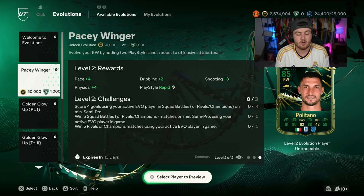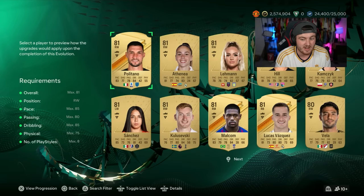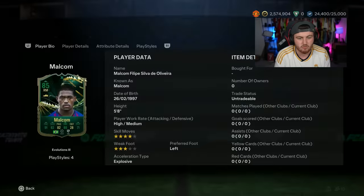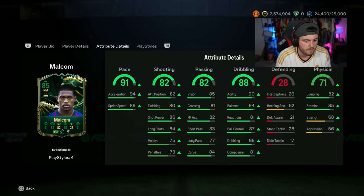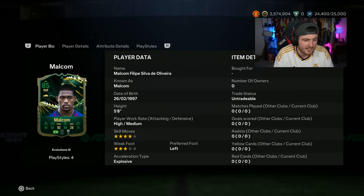Pacey Winger lets you get yourself up to an 85 rated card. It's 50,000 coins or 1,000 FIFA points to do the evolution. Some of our top picks: for sure Malcolm, getting the perfect link to Neymar, is a great option. He'd have really nice stats — four star skills, three star weak foot, five foot eight. He'd have 88 dribbling, 91 pace, 82 shooting, 71 physical. And of course that perfect link to Neymar, meaning you can get Neymar to full chemistry a lot easier. You won't need a bunch of Saudi players because he gives you that nation link, club link, and league link.